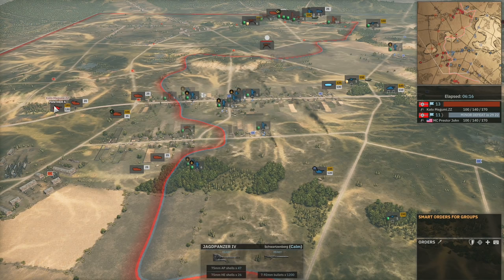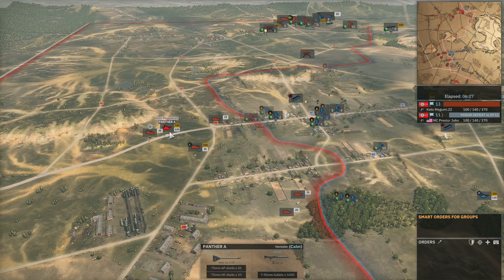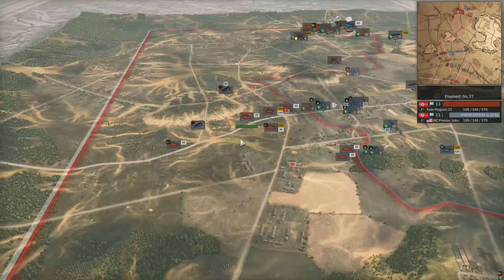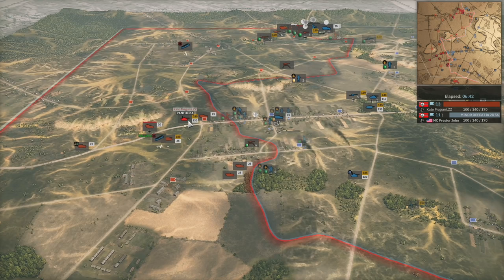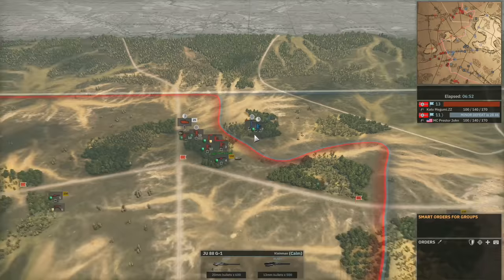If ZZ starts bringing out his own Jagdpanzer it's going to be interesting. The Panther A is on the field and Presta John is going for a strafing run onto the Gepard — he's trying to kill the Gepard ASAP to maintain his air presence with the JU-88 G1s. I wouldn't be surprised if ZZ doesn't even have any airplanes in Phase A; probably wasn't even expecting the JU-88s out of Presta John. Most of the time players just tend to bring the Focke-Wulfs.